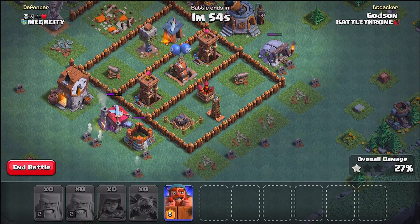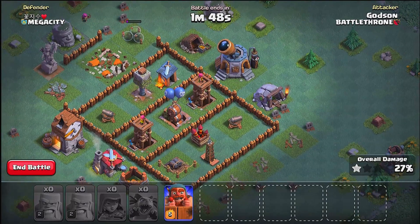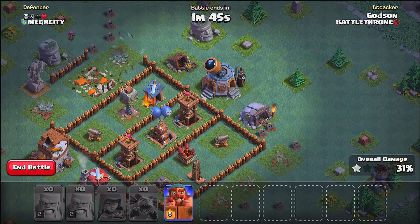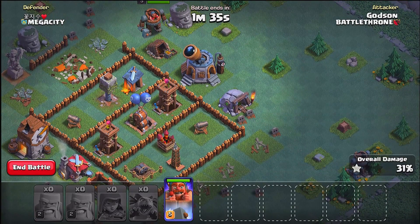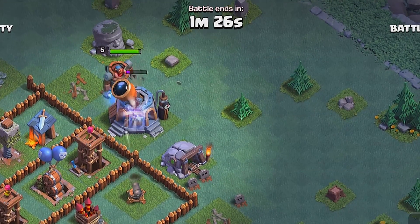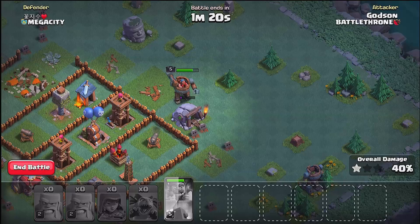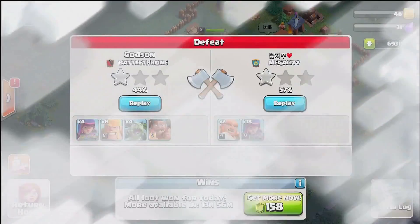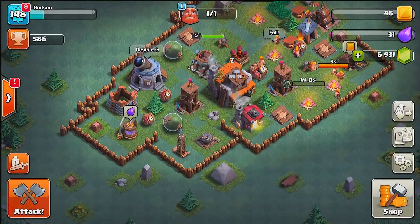I only have the Battle Machine left, so I'm gonna have to choose a spot to attack — maybe the top where this spying glass is. I'll put my Battle Machine up there and wreck some stuff. I think I can only get like three of these buildings, then we're gonna rage quit — save myself, I don't want to take too much damage. Yeah, no gems for you, I'm out! Oh wow, we lost that one. Probably shouldn't rage quit. See what happens Godson — when you quit, you lose.